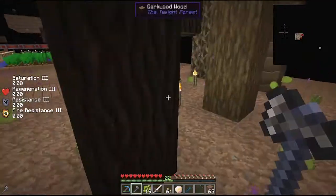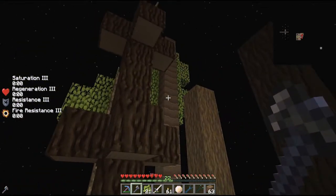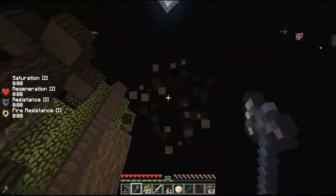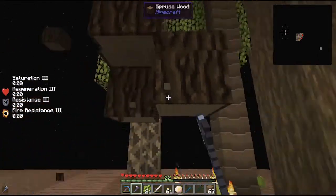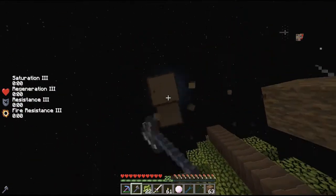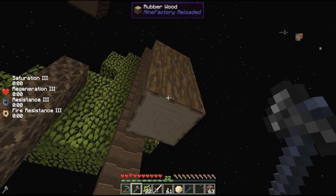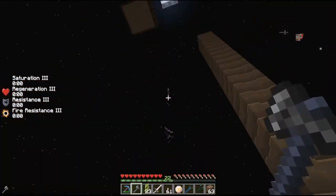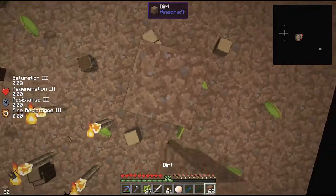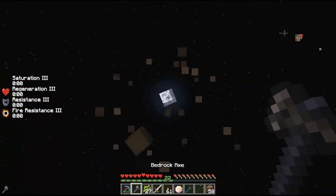It doesn't really work if you have different trees nearby - you get the problem that it cuts down the leaves but if it's not the same wood, those logs stay and don't count as a tree anymore. These dye trees actually pick from all the wood types in the game, including rubber wood, so you get random wood.